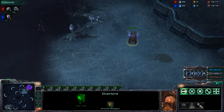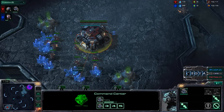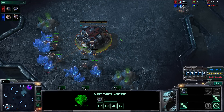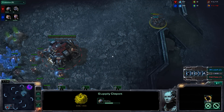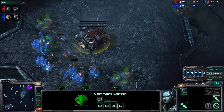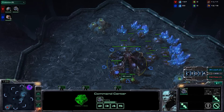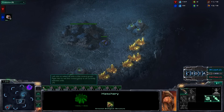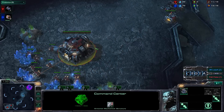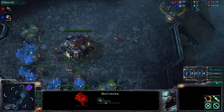Zerg vs Terran in Zelnaga Caverns. Supply Depot on the front door, and we'll see whether Pult Prime goes for that double racks build — a 12 racks followed by a 13 or 14 racks for early marine pressure. That is a common strategy now to try to slow down early Zerg, as Zerg players normally don't have enough Zerglings or aren't able to power drone their way through the game. He's already going for an 11 racks instead of the standard 12.